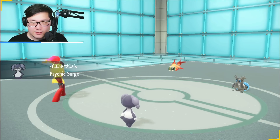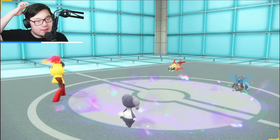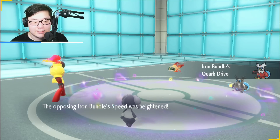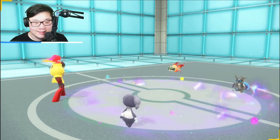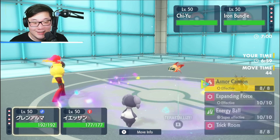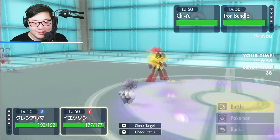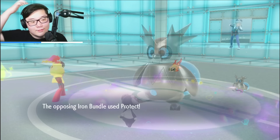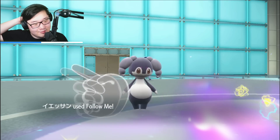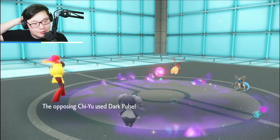They lead Iron Bundle and Chiyu. I activate Psychic Surge to get Psychic Terrain. I do live one Dark Pulse unless this is Life Orb Chiyu. It's Booster Energy Bundle, so the Chiyu can never outspeed the Bundle unless they have a really weird EV spread. I'm going to go for Trick Room here — super safe. Trick Room with Armarouge and Follow Me from Indeedee. If Indeedee goes down, we're in a perfect spot.